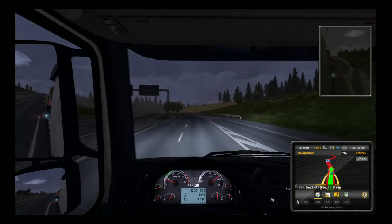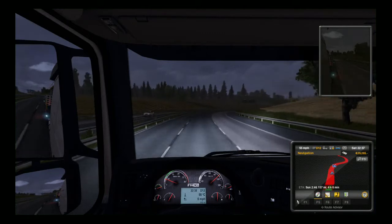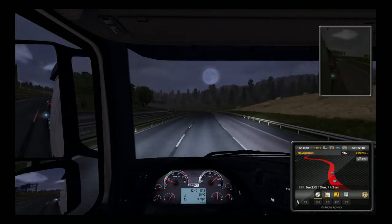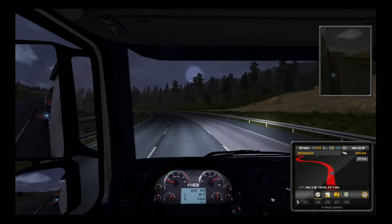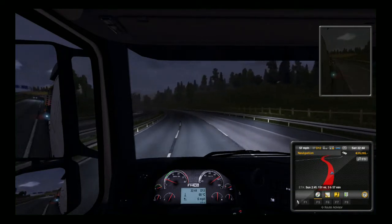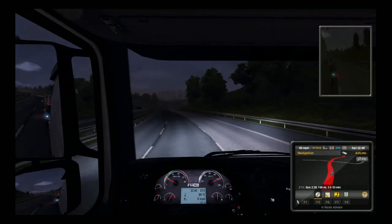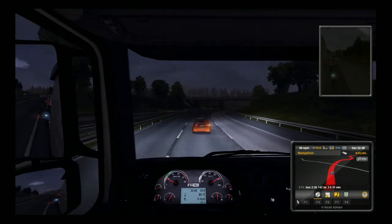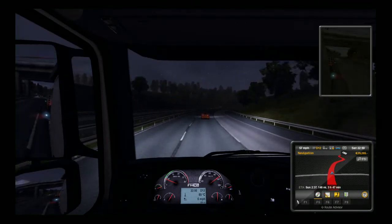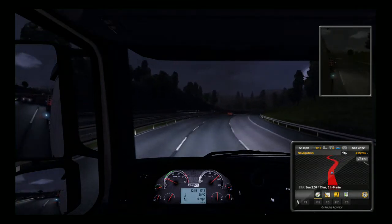I'm quite liking this Volvo — it's not a bad truck. A 'badger basher' as I like to call Volvos. Fairly nice to drive actually — it's got loads more power than the DAF I bought, way more power. I did have to take out a massive loan to get it, but it's been worth it. Quite nice to have a bit of poke. We're tromping along at 95 kilometres an hour — about 55-56 miles per hour, as the sat nav confirms.